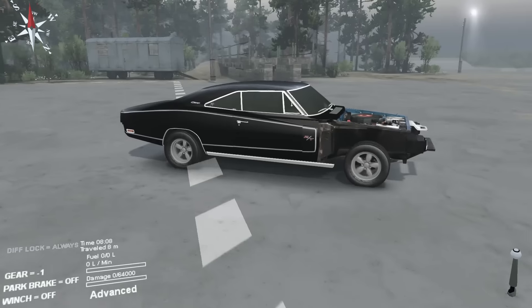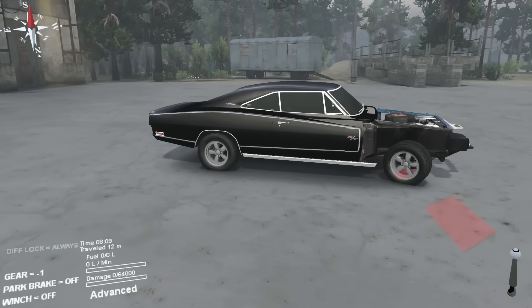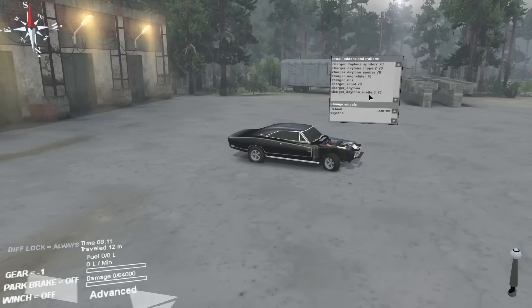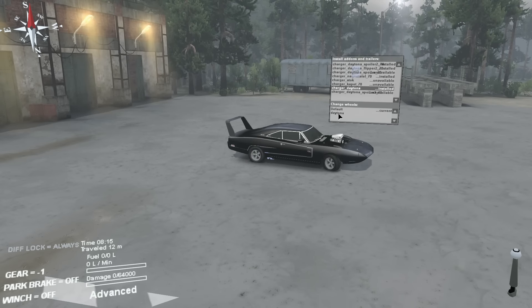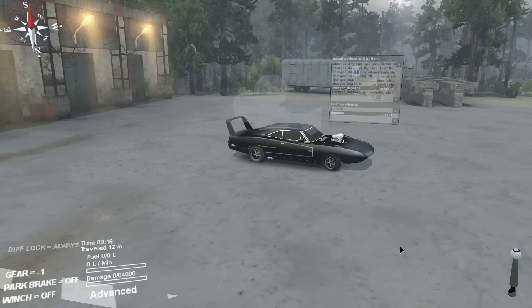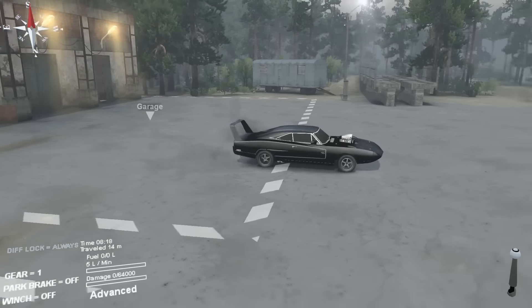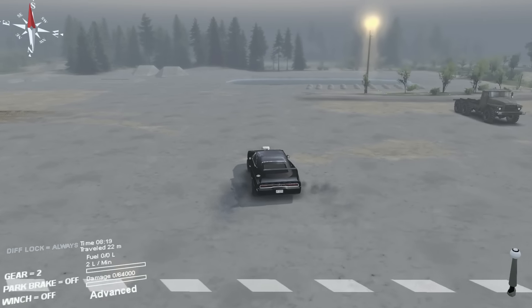We're going to be taking a look at this Dodge Charger Daytona mod again. Because the first time we did it, it was actually crazy overpowered — you actually couldn't get it to go anywhere. It was doing flips and all kinds of crazy stuff. But the modder has since gone back in and changed it up, tamed it down a little bit so that we can actually drive around. You can see it's sort of hopping around a little bit still.